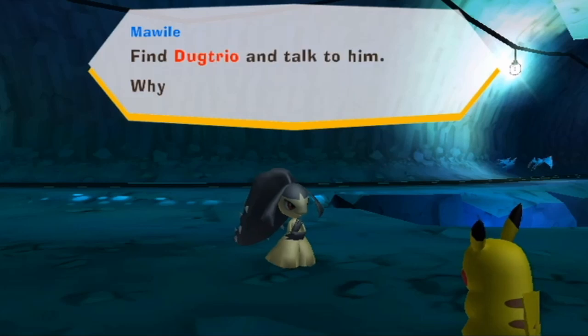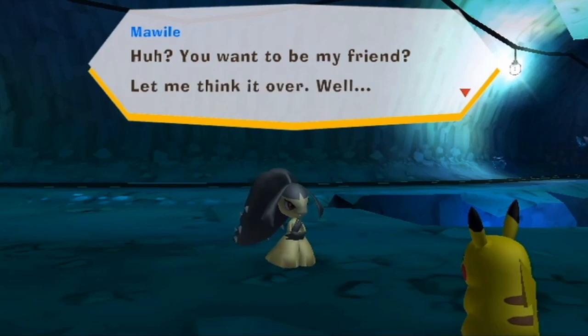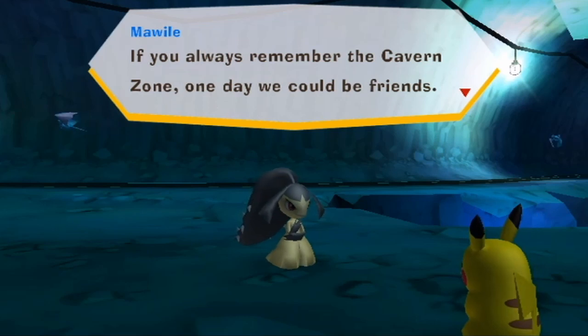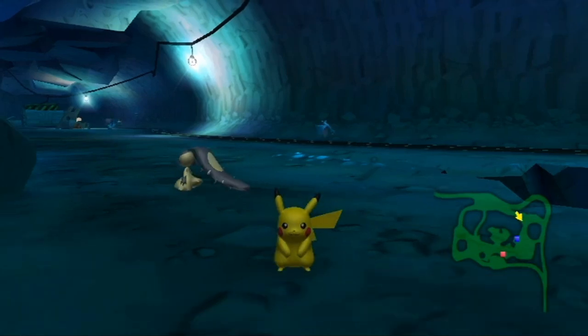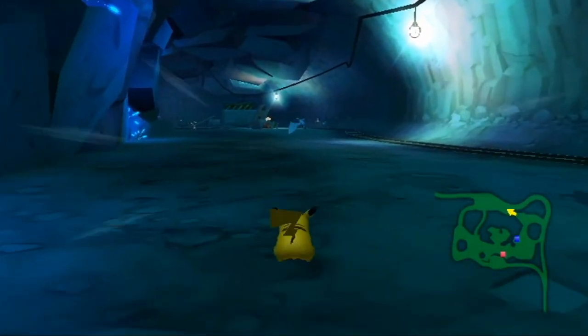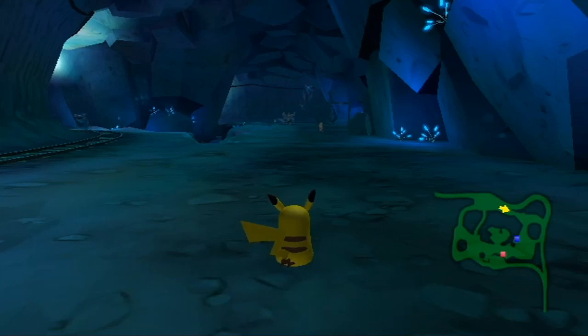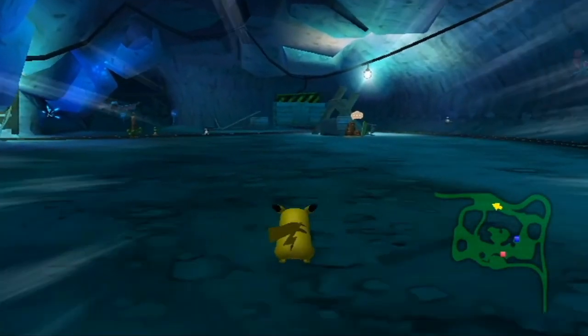Mawile says: 'The Dugtrio hid the rail somewhere — find the Dugtrio and talk to him. Why did I break the rail? Because no one can leave this zone while the minecart isn't running.' She doesn't want to be friends yet — maybe one day if I know the Cavern Zone well enough. One day the ladies will dig me — anyways, I'm kidding. Let's go find the Dugtrio.